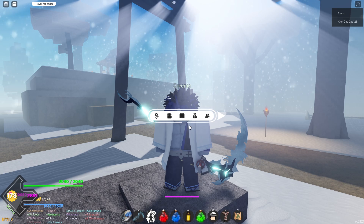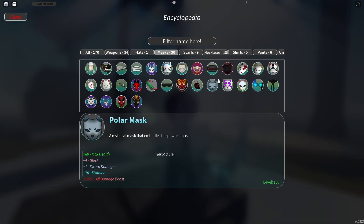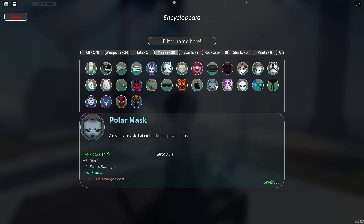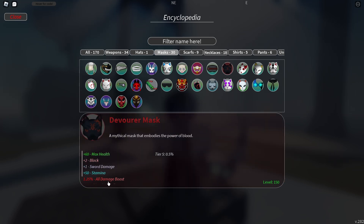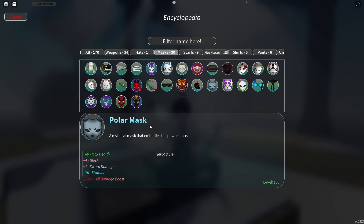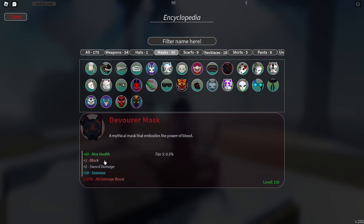First we're going to start off with masks. Everyone probably knows this, but you want to get the Polar Mask or the Devourer Mask. They have similar stats but differ slightly — Polar Mask has more health. Looking at the stats, Polar Mask is definitely the best one: 80 max health, four blow bonus — it's just better than the Devourer Mask.